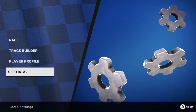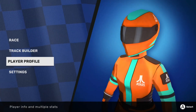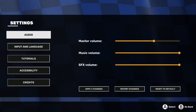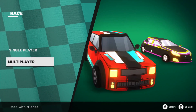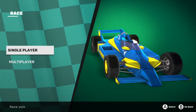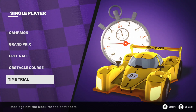Now we're looking at Neo Sprint. The coolest thing about it is there is a track builder in the game, which is very exciting. You can change your player profile and the settings. In race mode you can do multiplayer — it's not online multiplayer, it's couch co-op competitiveness — or single player. Let's do single player: you've got Campaign, Grand Prix, Free Race, Obstacle Course, and Time Trials.